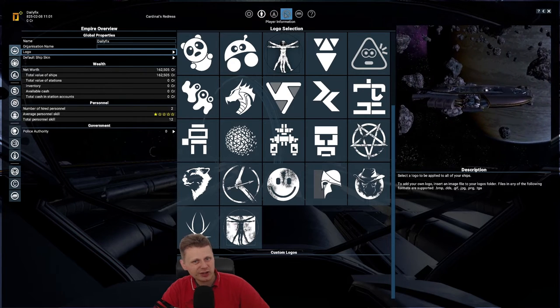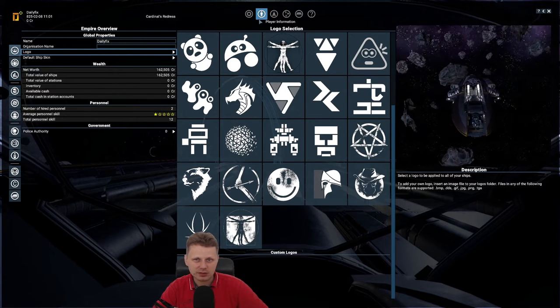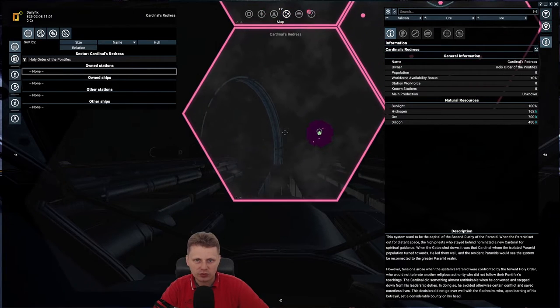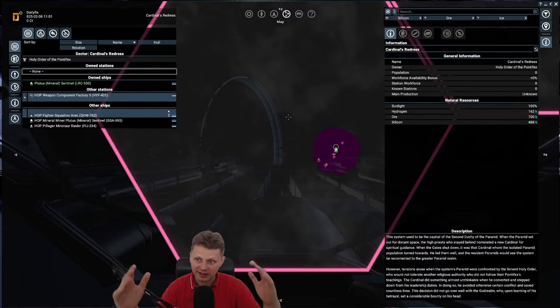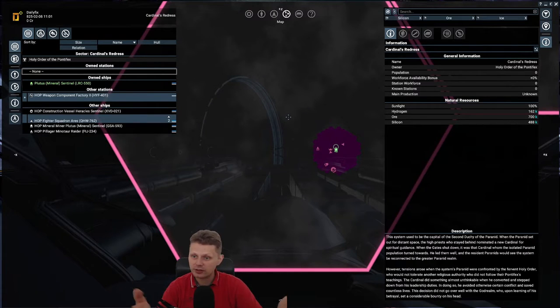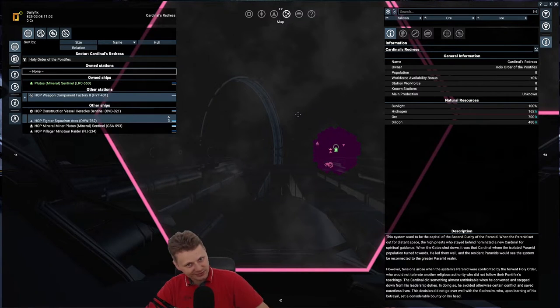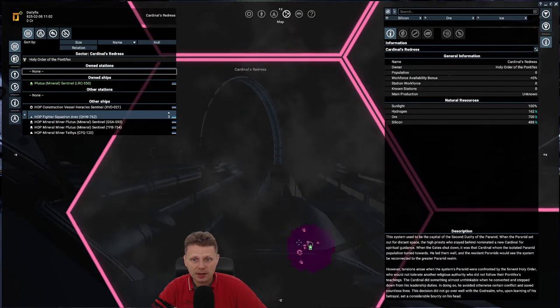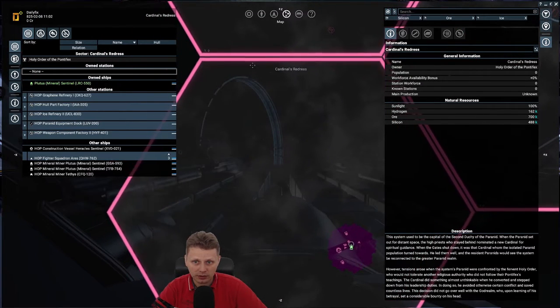This is a Twitch and YouTube series — it's not streamed right now, but if you want to be in the series let me know in the comments. Once we reach large ships, extra-large ships, fleets, or stations, we can use your names for them. It doesn't need to be your real name — you can request what kind of station it should be. However, if a station type is already taken, I probably won't build it again.